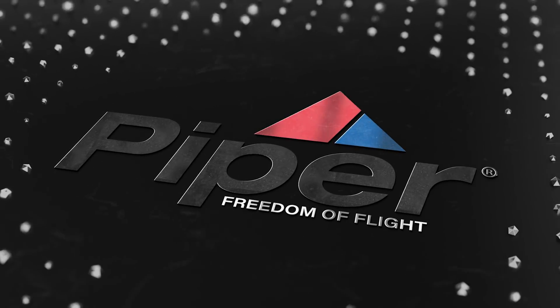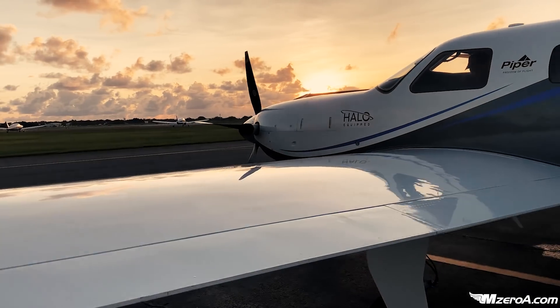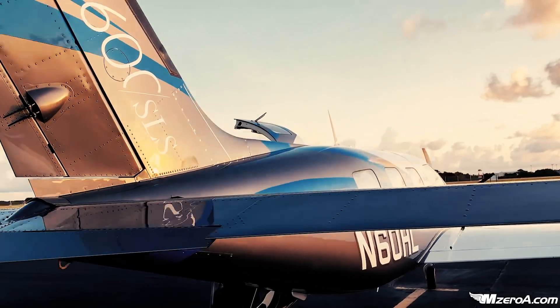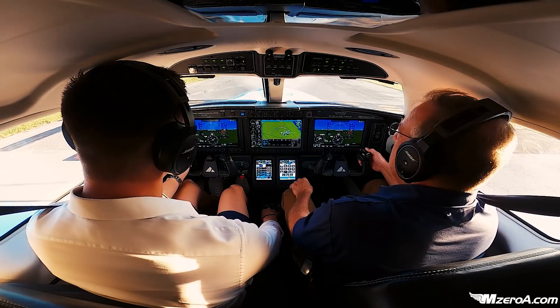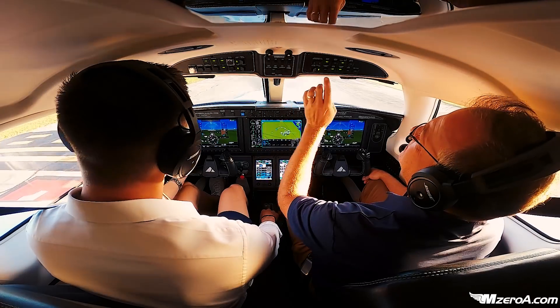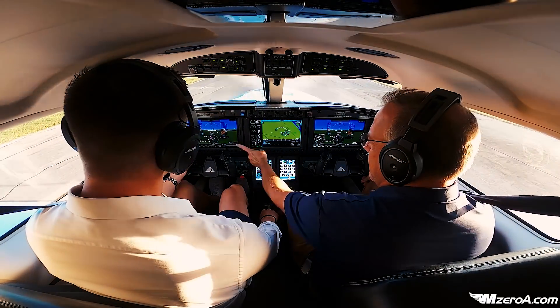Let's get started. Feral Beach at traffic, Meridian 60 Hotel Lima taking the active runway 12 right for straight out departure. Manual manual. Landing line pulse. Flapset. Takeoff configs off.